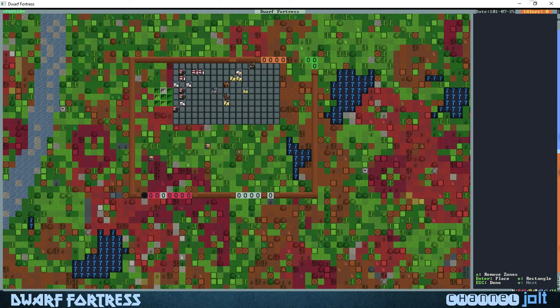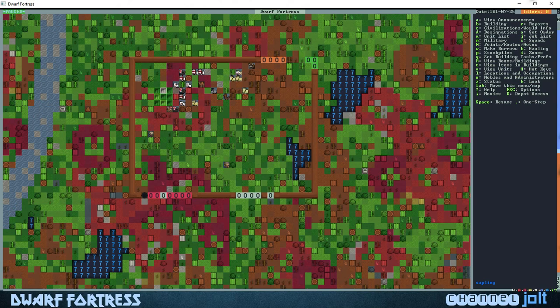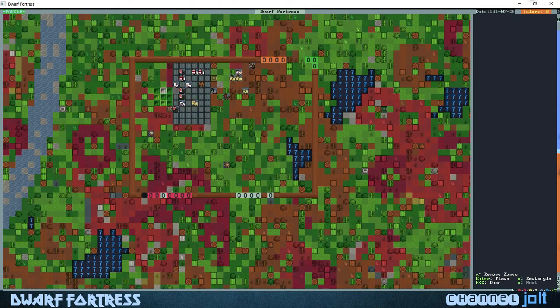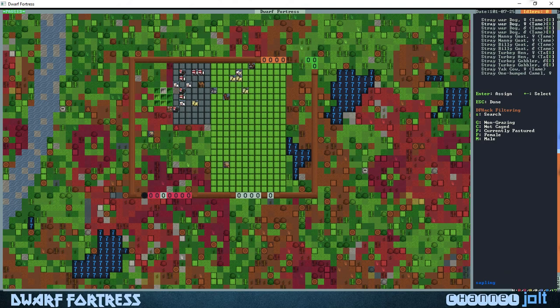Let's hit I for zones. We're going to hit X to remove the zone, hit enter while it's highlighted, then go up right there. That zone has been removed. We're simply going to make this a bigger zone for our animals. Hit I for zones, hit enter on this corner, go down shift-down, and go right there — a nice little pasture. Hit enter to make it a pasture, then capital N to set the parameters.